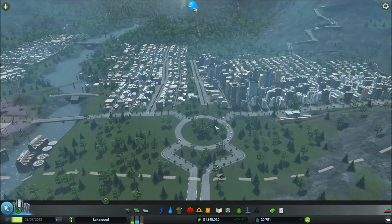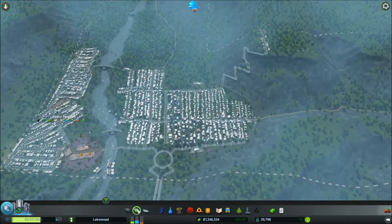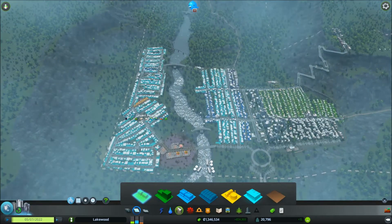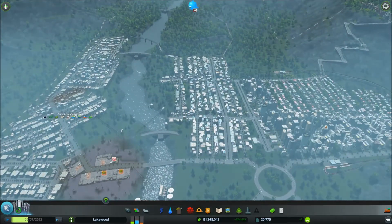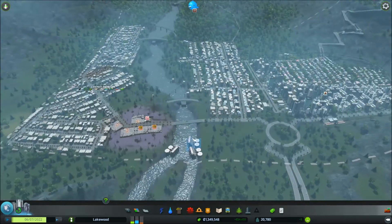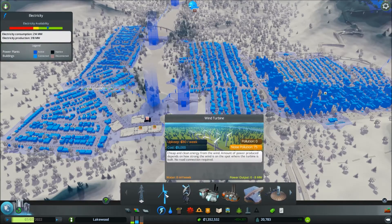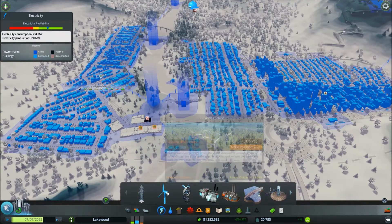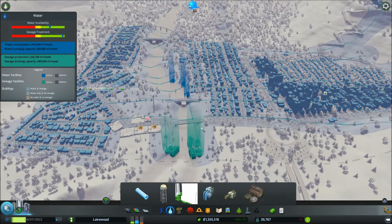I did the usual starting out with a roundabout trick and it seems to have grown nicely. I've got most of my residential in this area, some commercial here and industry. One of the things I love about this map is it forced me to change my normal electricity generation strategy. Normally I just go right ahead, plump down one or two wind turbines and that's me sorted, then later switch to advanced wind turbines. I couldn't do this game.